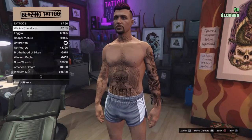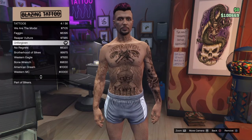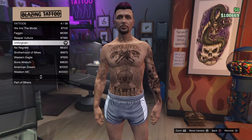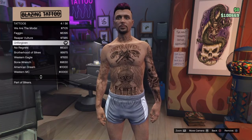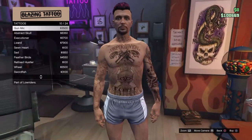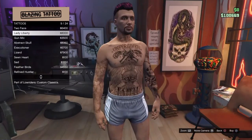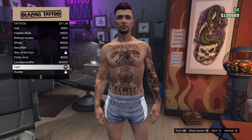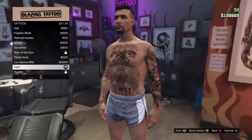On the chest you wanna get the Unforgiven tattoo — select the front, go to Unforgiven, the color one, because it looks cool. For the stomach, you actually want to buy this one. It's called Face — I didn't know it was right there. Yep, we wanna get the face one.